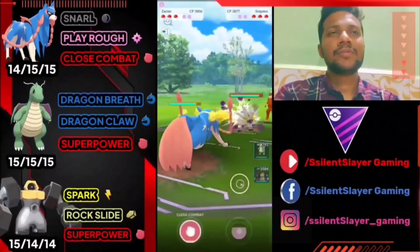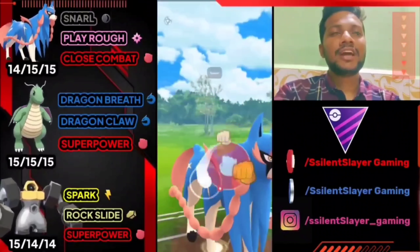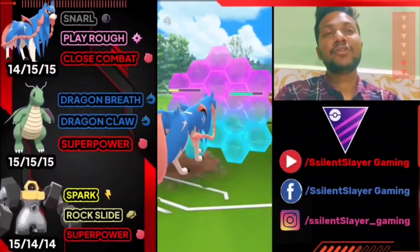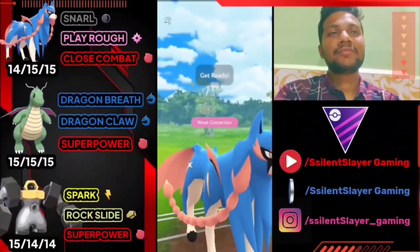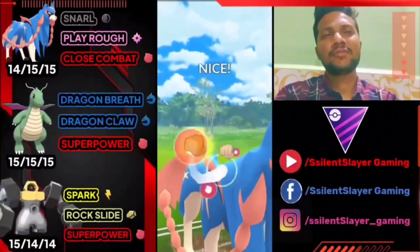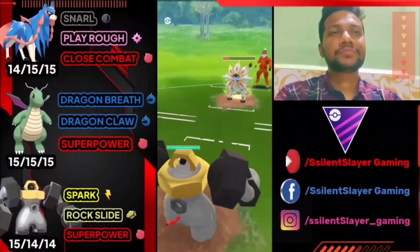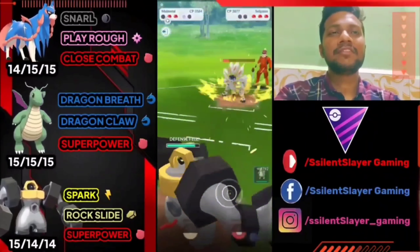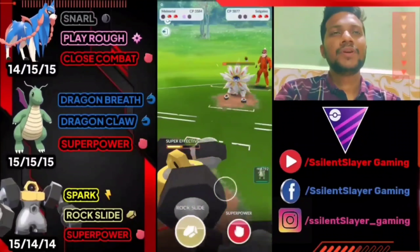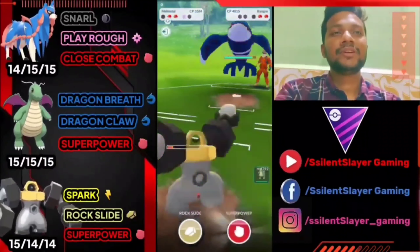Opponent has Zacian versus Lycanroc — good start. We use Psychic Fang, which lowers defense. We have two Close Combats ready just like the previous battle. With defense harshly fell, we deliver two back-to-back Close Combats. Opponent uses both shields, so we have the advantage from here on. We deal big damage — opponent brings another Pokémon, we get a second Psychic Fang. We need just one Rock Slide to knock it out, but opponent might have two or three Psychic Fangs ready.